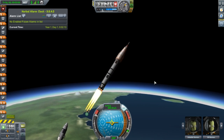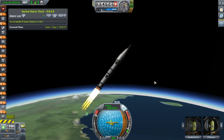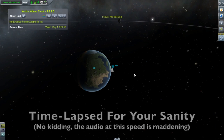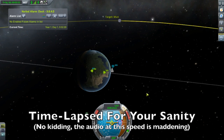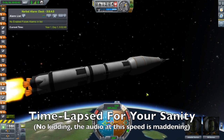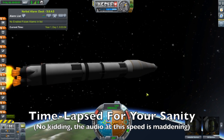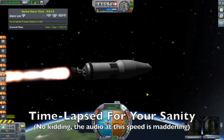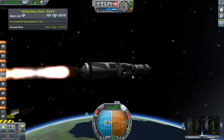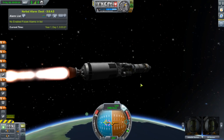Booster separation. And we're beginning our turnover. And we can ditch the fairing. Here we can see that behind the service module we've got our lunar lander.